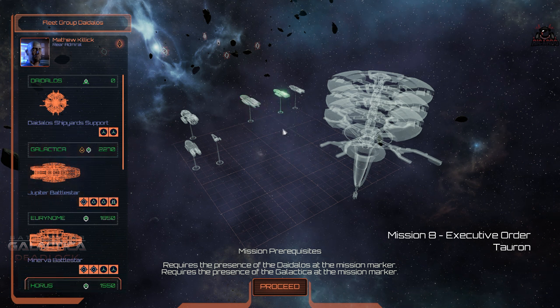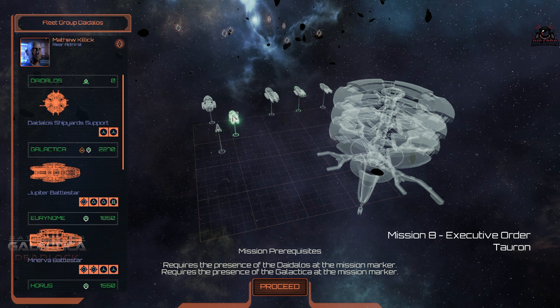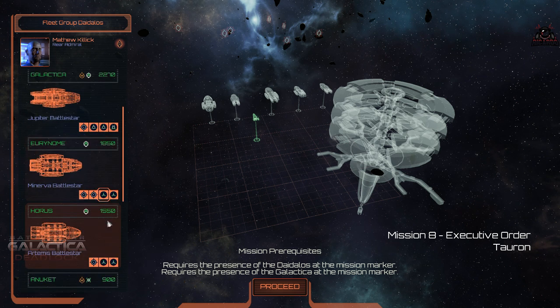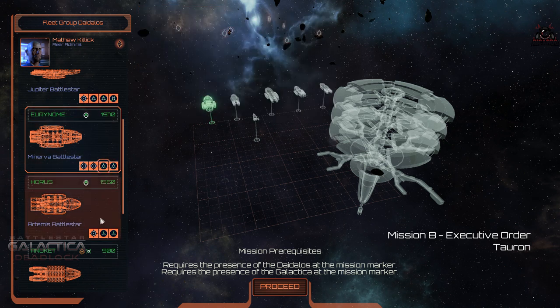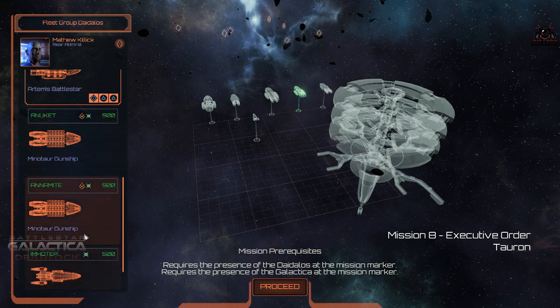We've got our pieces in place — our Minotaurs, the heavy guns, our Artemis, our Jupiter class and Minerva Battlestars, and some Adamants and Corvettes. I've managed to get quite a few Mark 2 Vipers — they deal extra damage but can't take as much. We've got guided missiles rather than torpedoes; torpedoes in my opinion are a waste of space unless you know your elevation is exactly right, which for me it generally isn't.